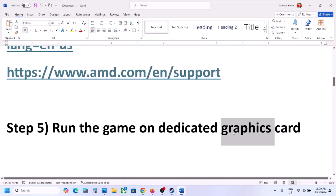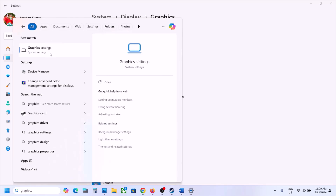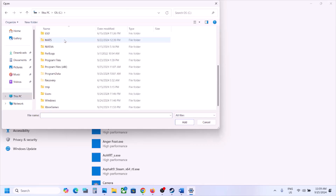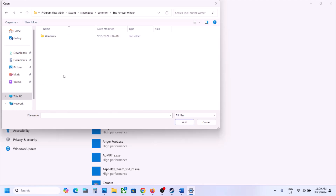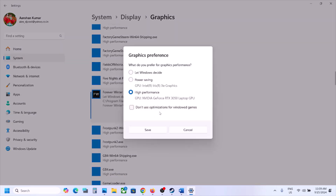The next step is to run the game on the dedicated graphics card. Type Graphics Settings in the Windows search box, click on Graphics Settings, then click Browse. Go to the game installation folder — open the C drive, Program Files (x86), Steam folder, SteamApps, Common, then the game folder, then the Windows folder. Select the game exe file, click Add. Once the game is added, click Options, select High Performance, and click Save.